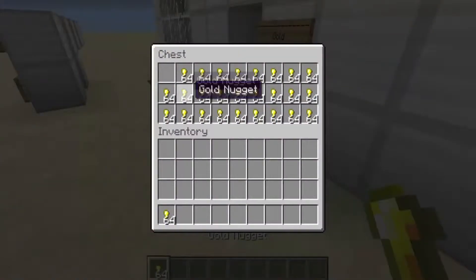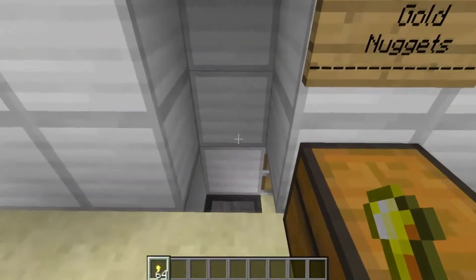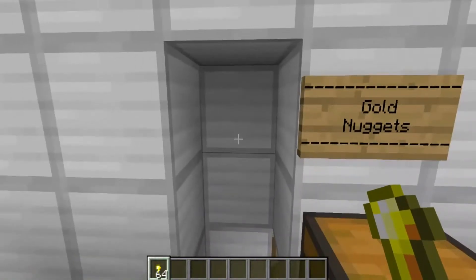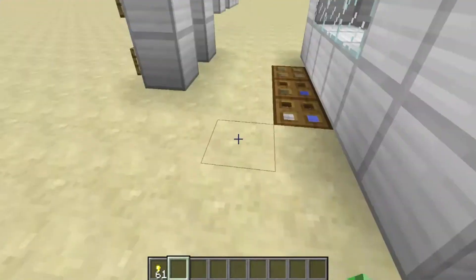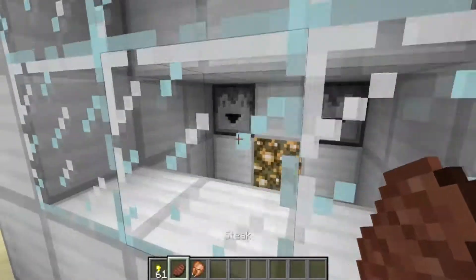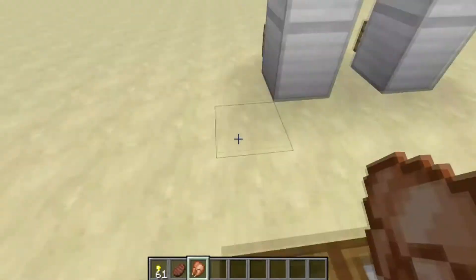Then you'll get gold nuggets out of the chest. Just drop three gold nuggets into here - one, two, three. Then just go over here and there you go. There are your items, your food.